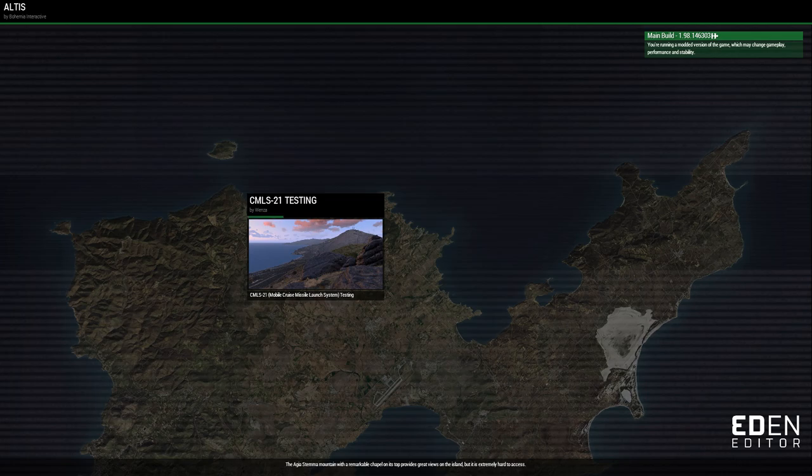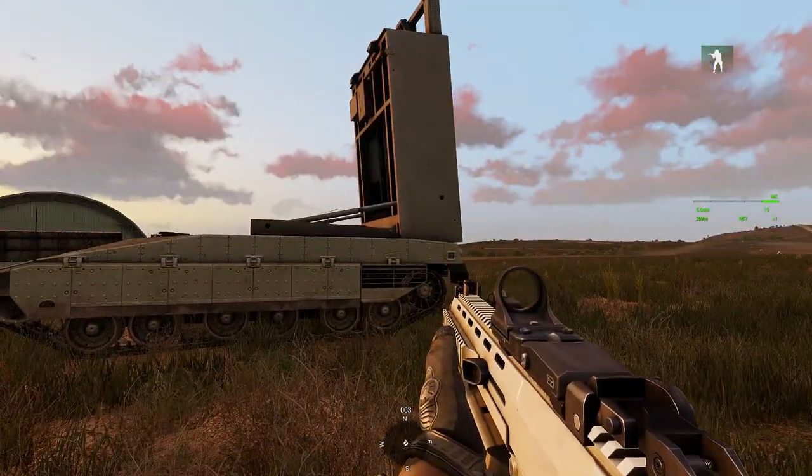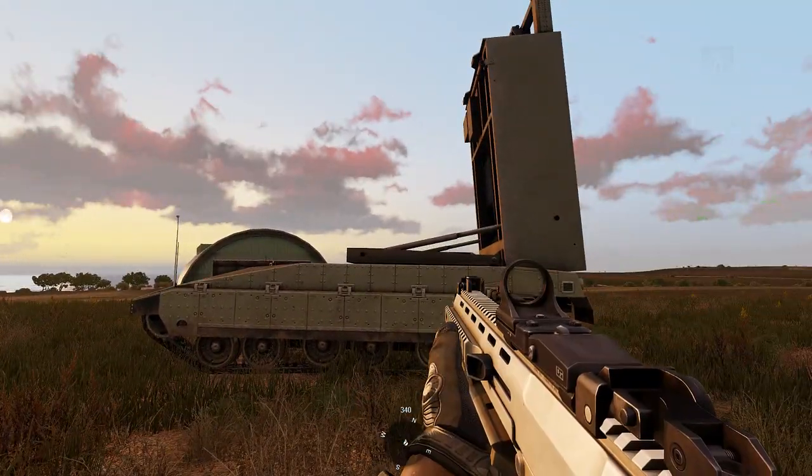Howdy folks, Windsor here. Just a bit of testing for a new asset that I've been developing. I threw it together from vanilla assets — it's a cruise missile launch system based off the vanilla Mobile Missile Launch Rocket System, the MLRS. So let's give this thing a go.